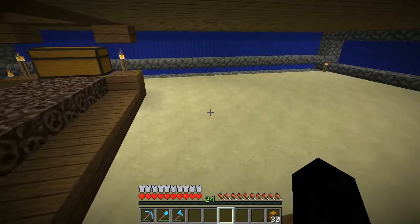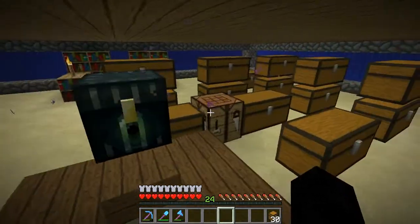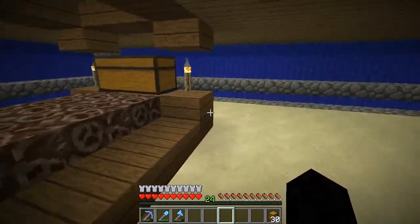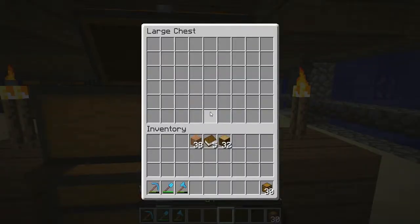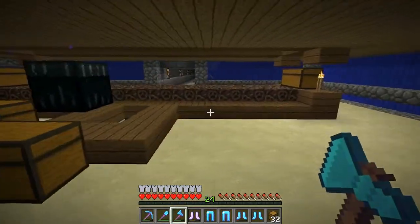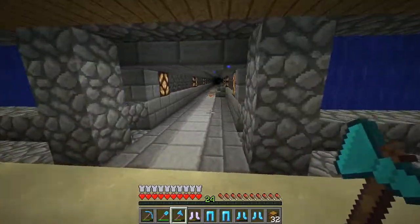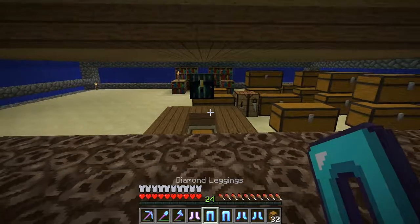I'll put some glowstone lighting in the floor, and I can put the anvil right here on top of the crafting table. For the ender pearls, I want one side completely for ender pearls and the other side for extra stuff like books for enchanting. These chests over here are going to be used for pieces of armor and things I enchant that I don't want — I used to use a minecart to get over here but decided not to do that anymore.